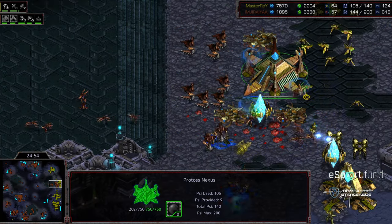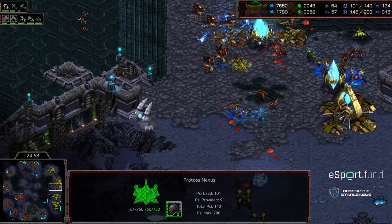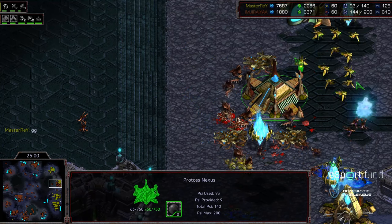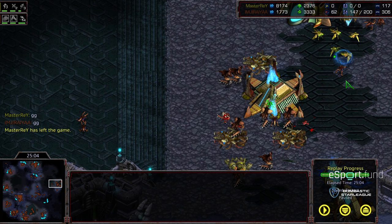Jiraiya takes the high ground and dives into that three o'clock base — which is mined out anyway. More reinforcements flooding in across the minimap. Master Ray can't seem to muster an army to deal with what Jiraiya is throwing at him. Jiraiya careening forward — that surge of Zerg finally punching through, more psi storms being dropped. GG from Master Ray. Despite a valiant effort, Jiraiya's overwhelming Zerg economy and power takes the match. Hope you guys enjoyed it — we'll move on to the final match of the winner's bracket in this intense back-and-forth slugfest between Jiraiya and Master Ray.